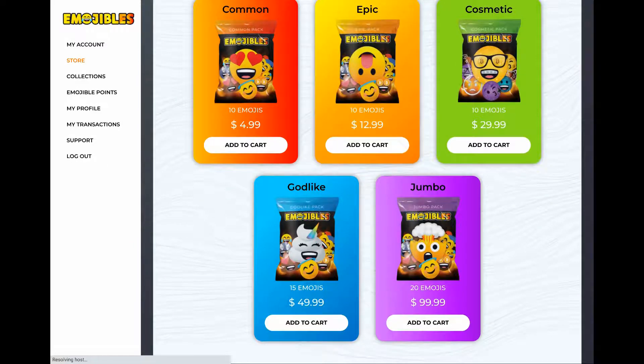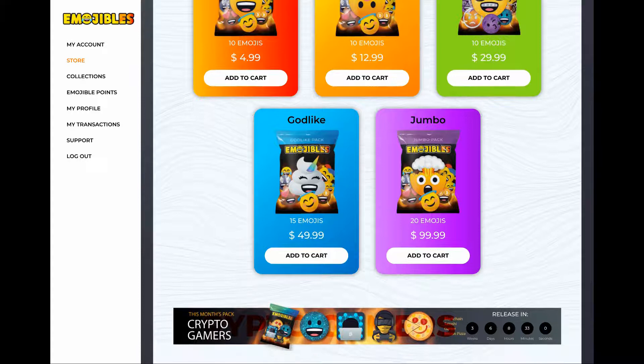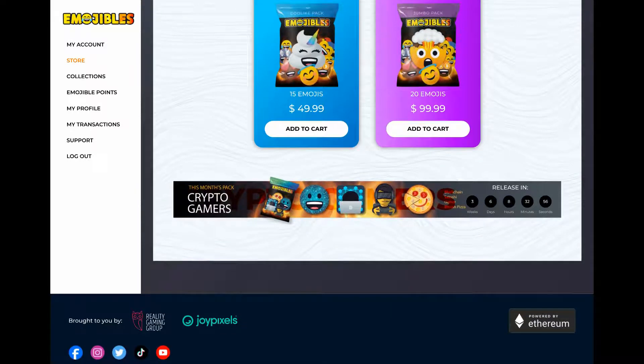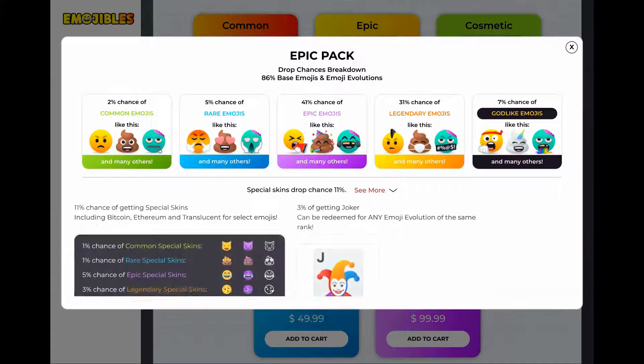In the store you can see the packs available: Common, Epic, Cosmetics, Godlike, and Jumbo — the most expensive at $100. Pricing is all in dollars, not crypto. There's also a themed 'Crypto Gamer' pack this month featuring Bitcoin-themed emojis and a VR headset emoji, including the famous Bitcoin pizza meme. That releases in about three weeks and will likely be limited edition.